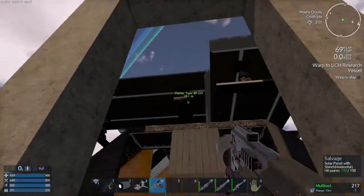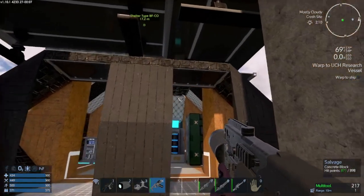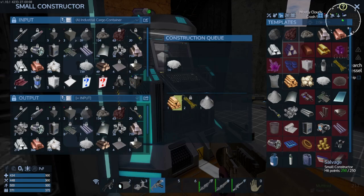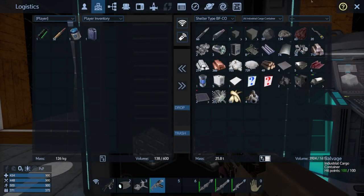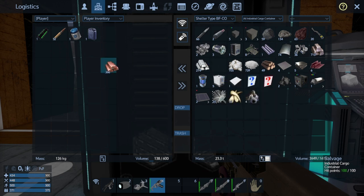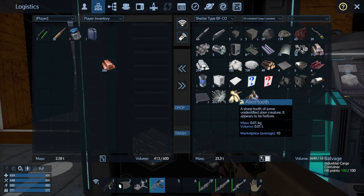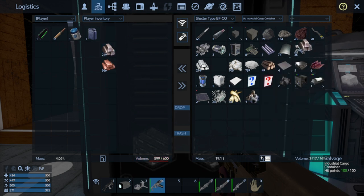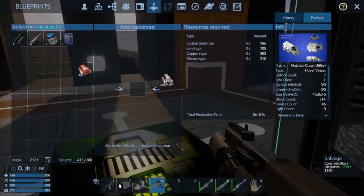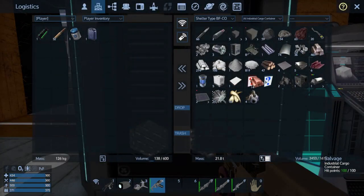Alright, here we are back at base. We've got all the ingots created — we're working on the substrate, the carbon substrate. I've got 366 copper. Let's move that over here, and move some of the iron over. Let's start moving stuff in — I need 352. You can put more in the factory but I prefer not to waste it at this point.